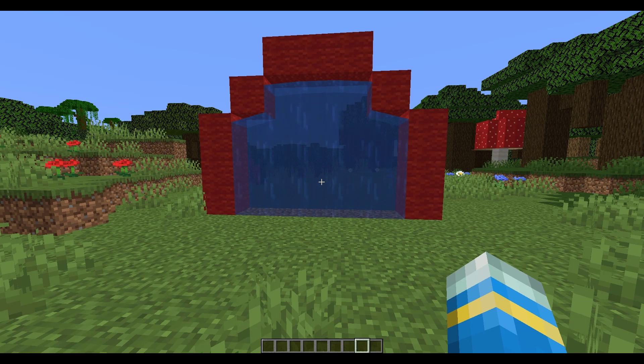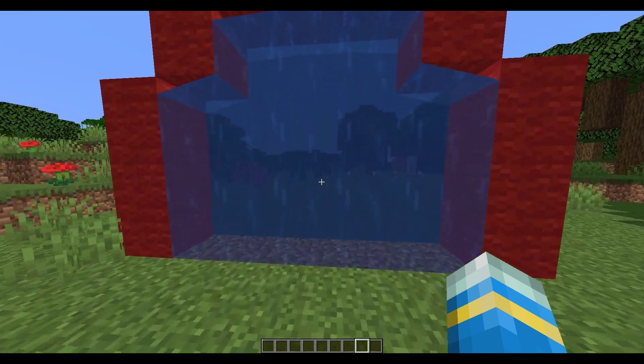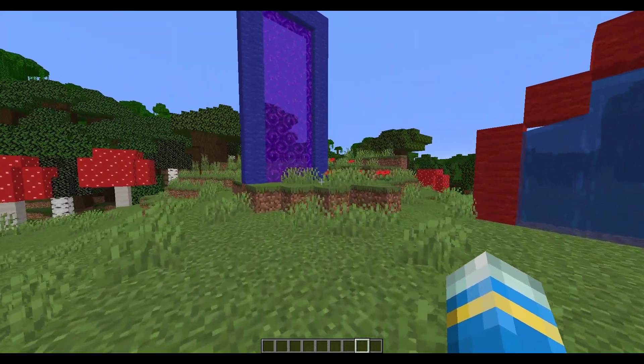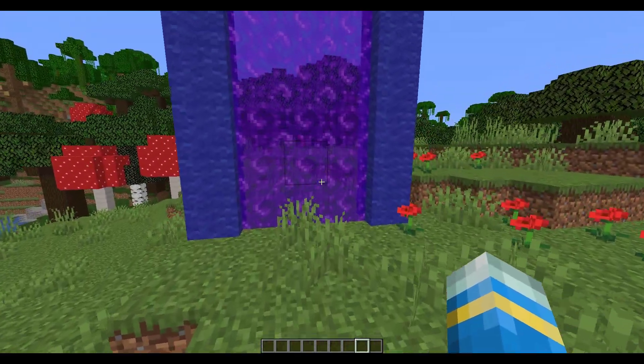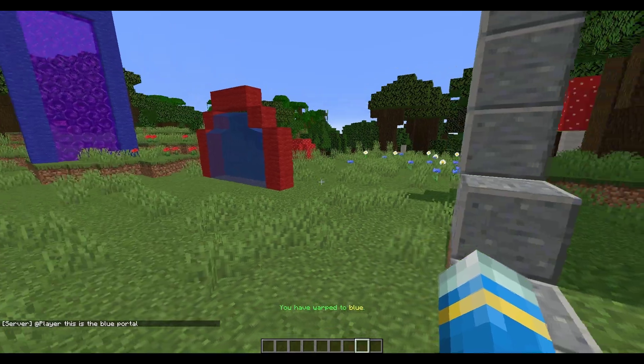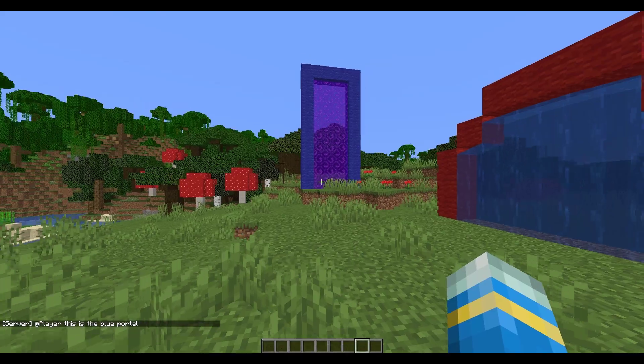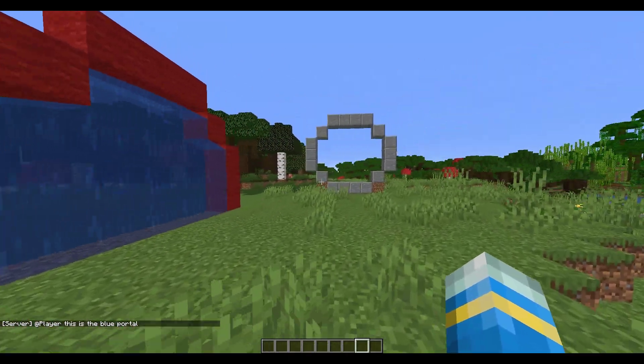This first one is just a simple portal made of water and if you go through it it's going to teleport us to destination one over here. This big one over here is going to do the same — it's going to teleport us to blue location which is kind of here, and that is going to say a message in the chat as well. So that's another thing you can do.